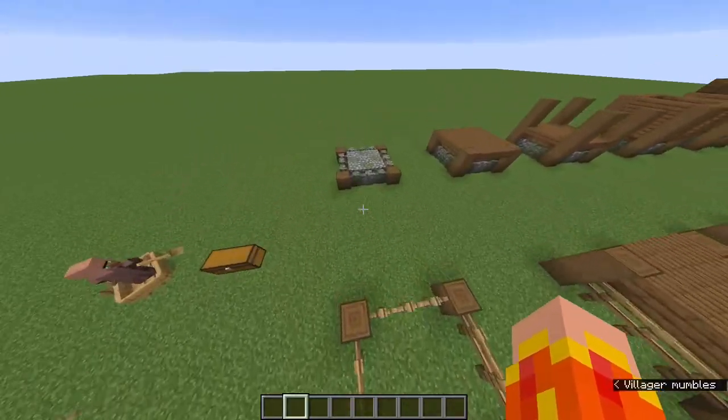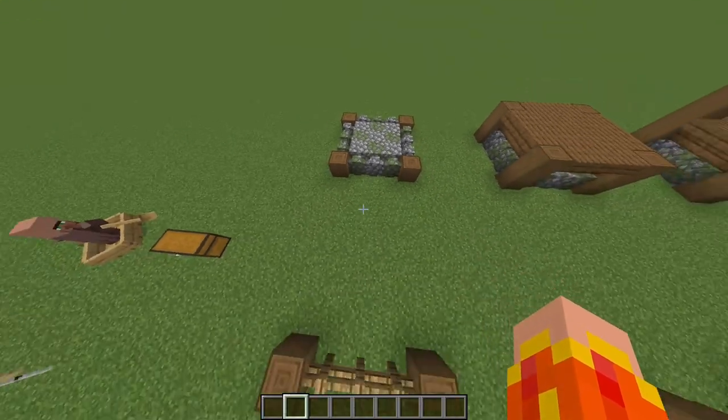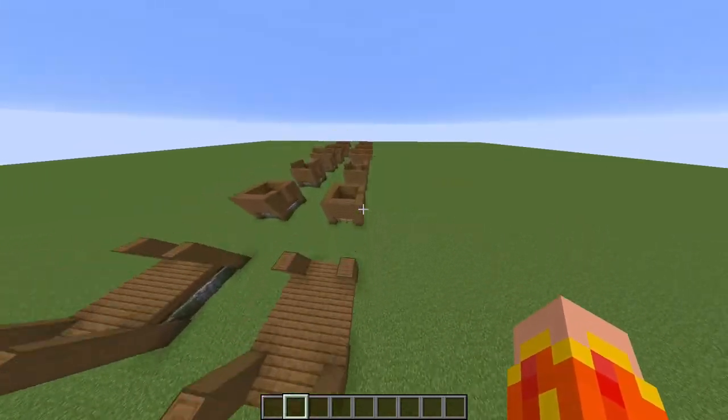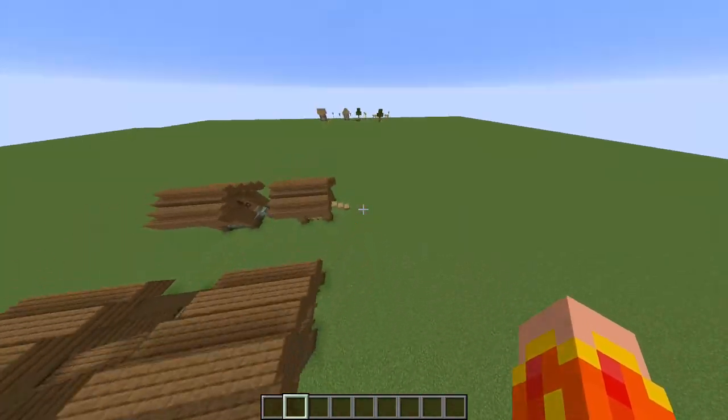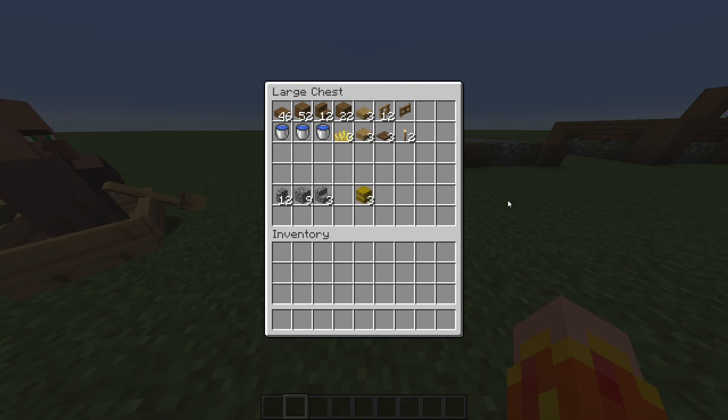To simplify things and to make things easier for you, I'm going to be showing two bases: the cobblestone base and the simple fence base. Everything apart from that stays the same, except for the ramps that lead to the hut itself. These are the materials you'll need for this.